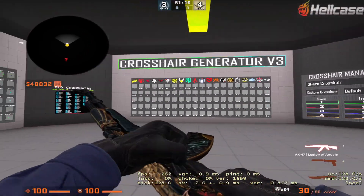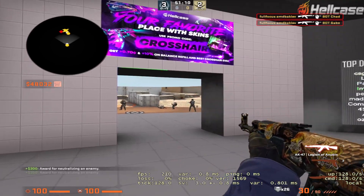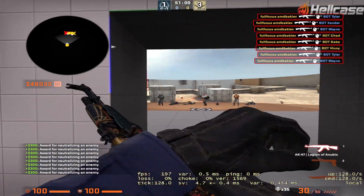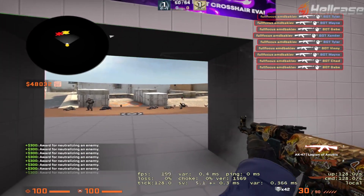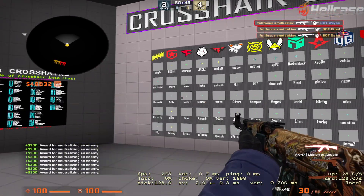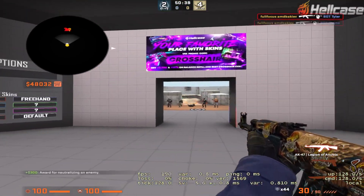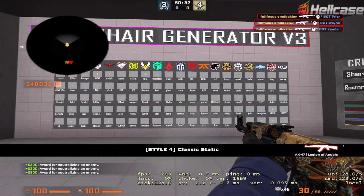Now let's get into what crosshairs you can use. There is a dot crosshair — you can use a dot, it is not that bad. For me personally it is not very comfortable and I think spraying might be difficult with a dot. But a lot of people use it and there are some pro players who use it too. What I would recommend is checking what professional players use and seeing what style you want to go with.